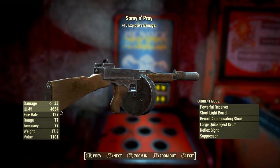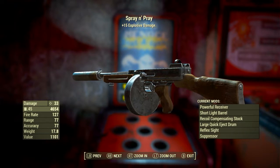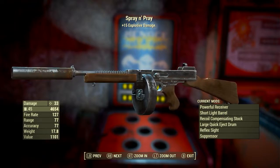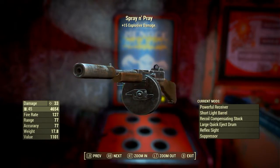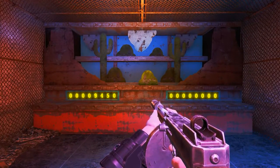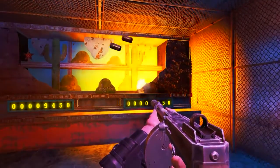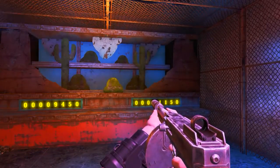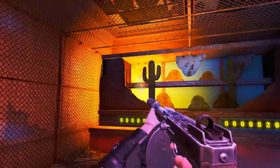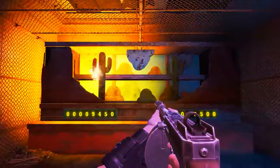You could also bring the Kiloton Radium Rifle if you wish. Basically what you need is an automatic weapon with the explosives legendary effect on it — this really is the key to maximizing your Nuka-Cade tickets. If you don't know how to get Spray and Pray, I do have a guide on it and the link can be found in the description. Equip Spray and Pray, then put in a token to start Bandit Roundup. Targets will come out of the top left and the bottom right. The magic of Spray and Pray is that even if you miss the target, the explosion of each bullet will knock the target over anyway. That's how Spray and Pray completely abuses the system and always guarantees you an incredibly high score.